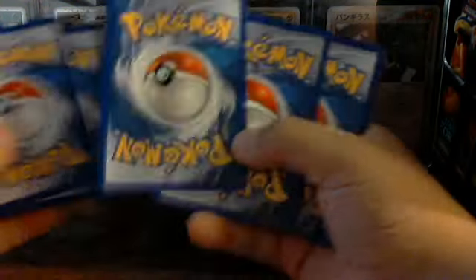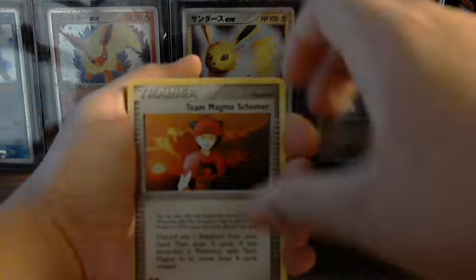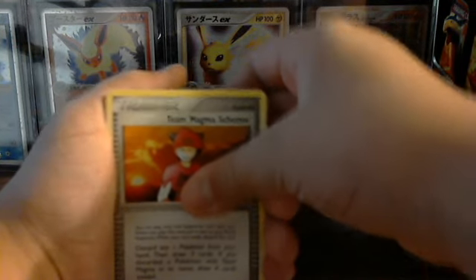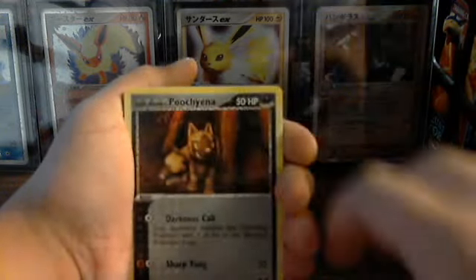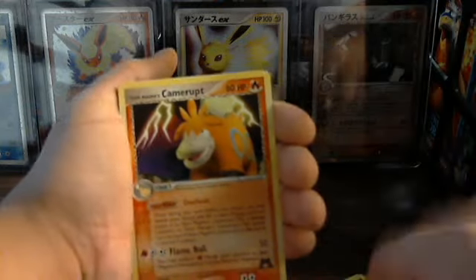And yeah. Poochiana, Team Magma Skarmory, Team Aqua Skarmory, Poochiana, Speal, Pikachu, Houndour, Mightyena, Manectric, and Camerup.